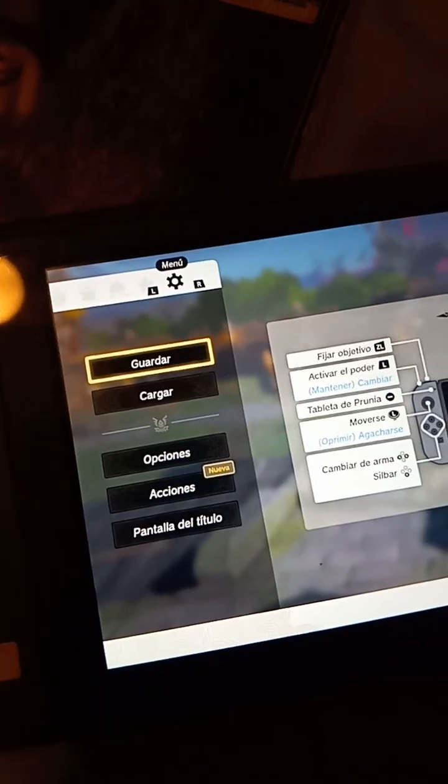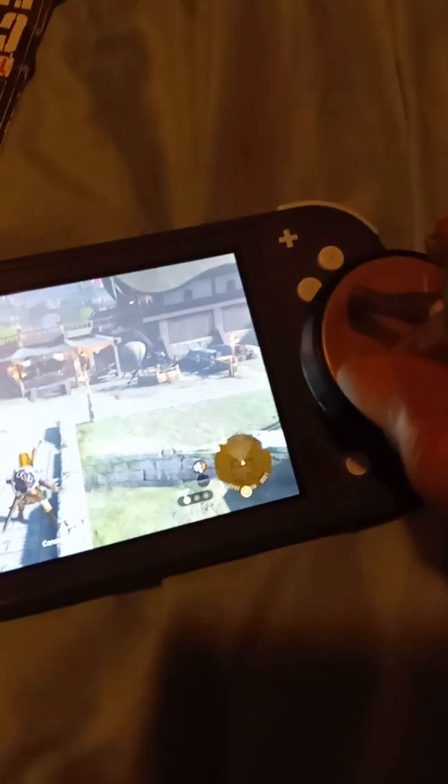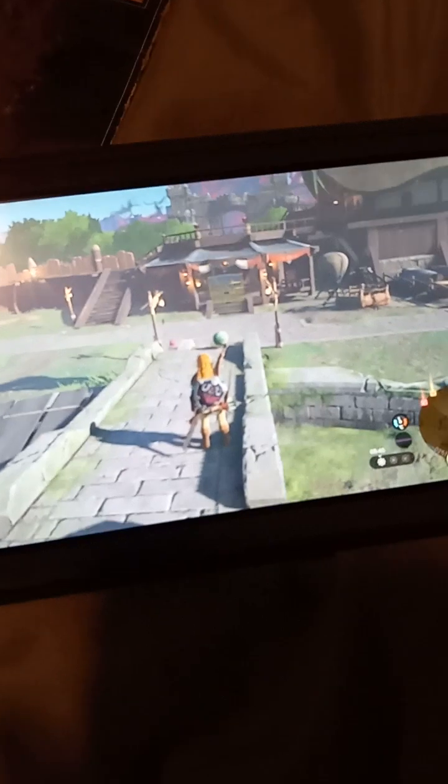We're going to do a hard save, then we're going to choose the amiibo, put the amiibo on the pad, and open the chest.